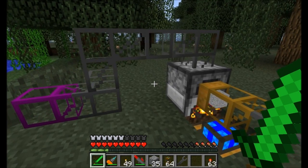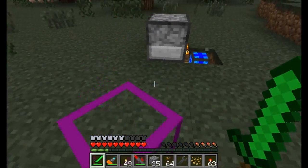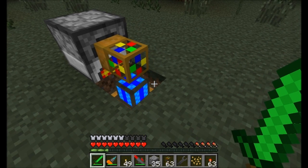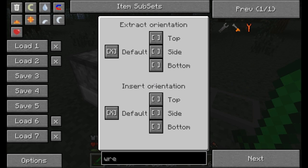I'm going to place my Sneaky Pipe right here on the front of this machine and give it a good whack with the wrench to let it know that's the side that things go on. I'm going to place down my stone transport pipe and right-click on the Sneaky Pipe. We've got an interface that says Extract Orientation and Insert Orientation. I'm going to set the Extract Orientation to side, and I'm going to set the Insert Orientation to top instead of the default — because this pipe is on the side, but we're changing it to top.